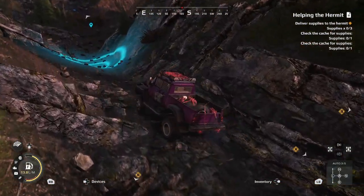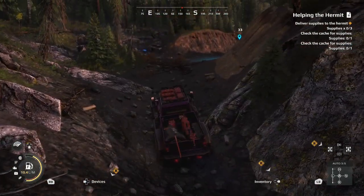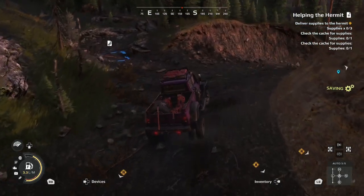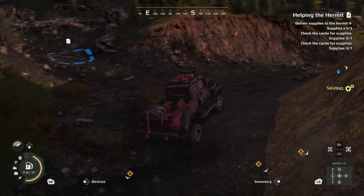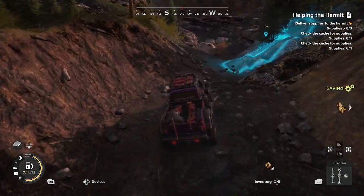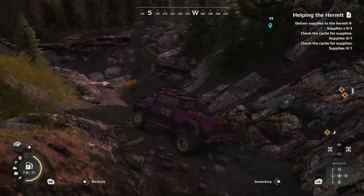These all kind of loop around to each other, so we're just going to go right through here. There's that other waypoint I was talking about that you can just ignore — you can see it's just kind of a blue square, so there's no supplies there. You can drive to it if you want, it'll just say there's no supplies here and send you on your way.